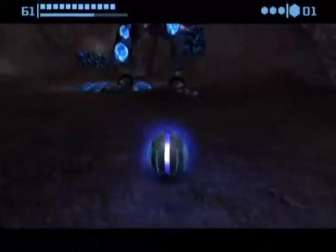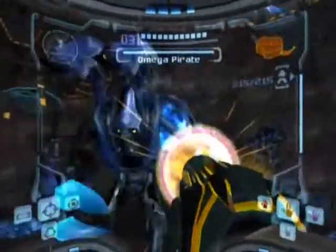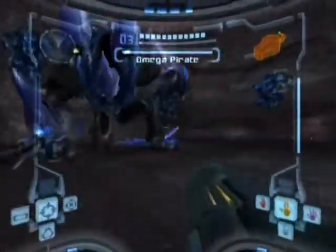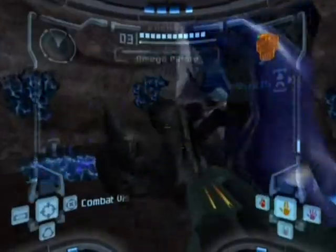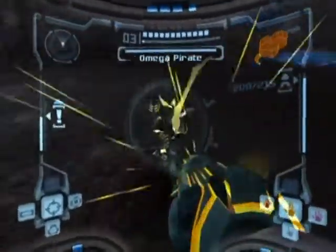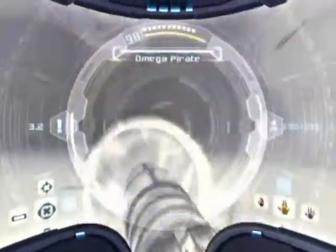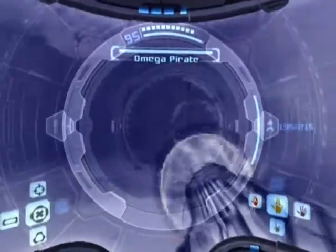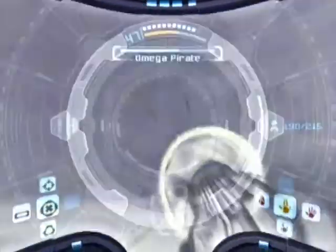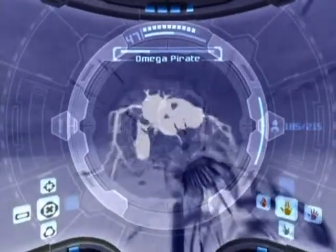Welcome to the Omega Pirate. Normally you have to shoot off parts of it, but if you power bomb it you can do damage to all of them at once. Oh, that's way too close. Now what you want to do is stand by one of the areas — you'll see why. I'm waiting for him to appear. He doesn't like the super missile. I'm trying not to get hit but I am taking hits. I don't have any more power bombs so I'm a little concerned.